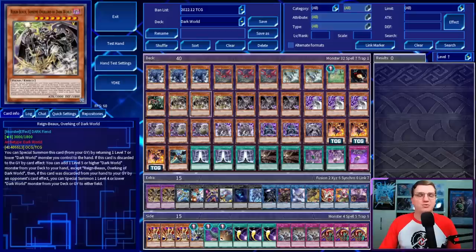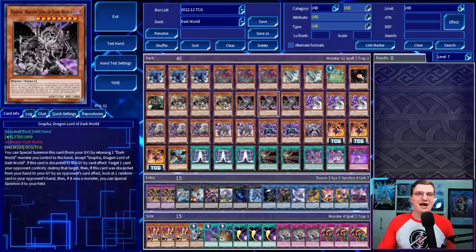After that, we've got three Rainbow — Supreme Overlord of Dark World. This one can be special summoned from your graveyard by returning a level 7 or lower Dark World you control to the hand, and if it's discarded to the graveyard by a card effect, you can add a level 5 or higher Dark World monster from your deck to your hand. Its secret effect is that if it was discarded by an opponent's card effect, you can special summon a level 4 or lower Dark World from your deck or graveyard. After that, we've got three copies of Graffa, Dragonlord of Dark World. This can be special summoned by returning a Dark World monster you control to the hand, except for Graffa. If it's discarded by a card effect, you get to destroy a card your opponent controls — that is mandatory and will trigger turn 1, which is very funny. Its bonus effect is if discarded by an opponent's card effect, you get to look at a random card in your opponent's hand, and if it's a monster, special summon it to your side of the field.